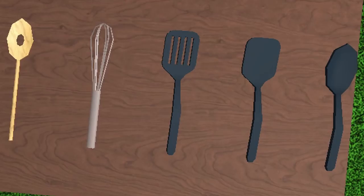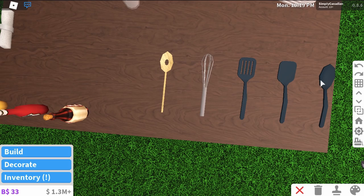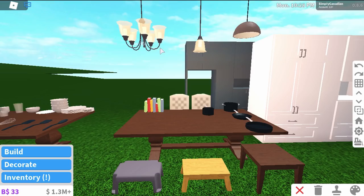Then over here we have cooking decorations. We have a wooden spoon, a whisk, a flat spatula, a spatula with holes, a spatula with no holes, and a spoon. I'm currently lacking brain cells - I have like six.